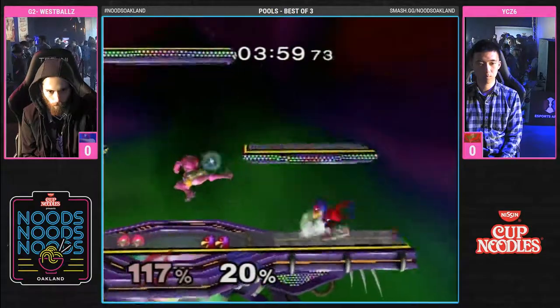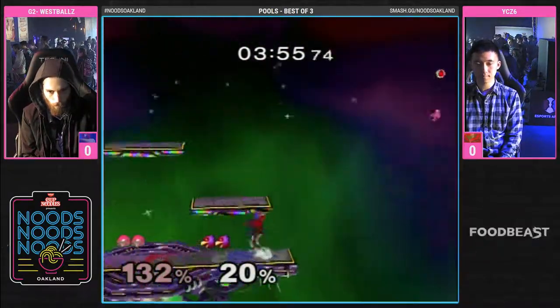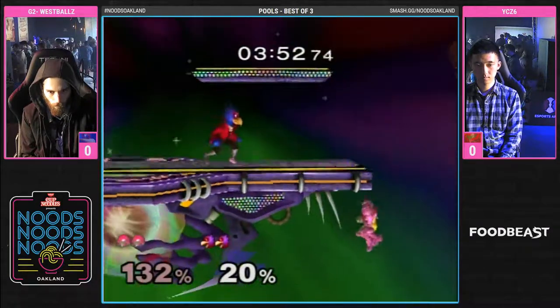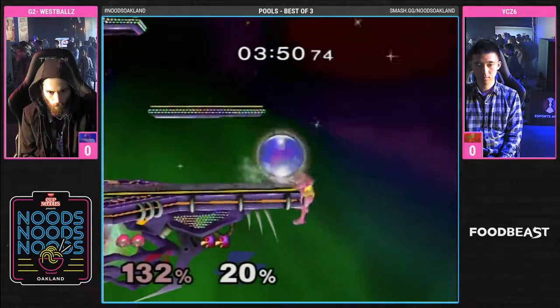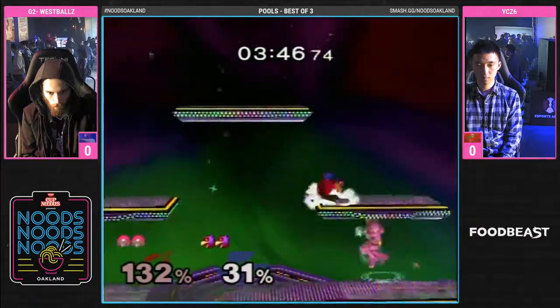Going for the tech chase. Surprising he didn't go for up throw — probably didn't want to get him on the top platform and then Wes would be free to just come back down. Try to clip him with the down tilt. Down tilt will definitely kill at this percent. The Falco connection.